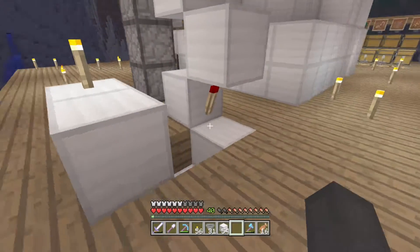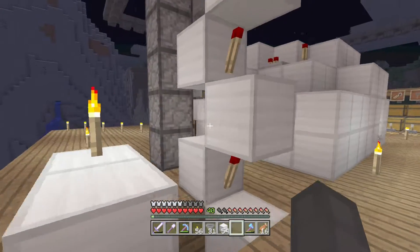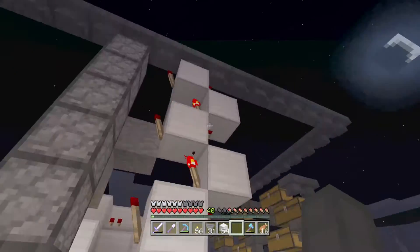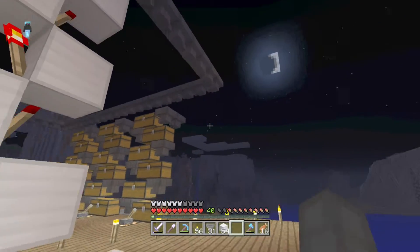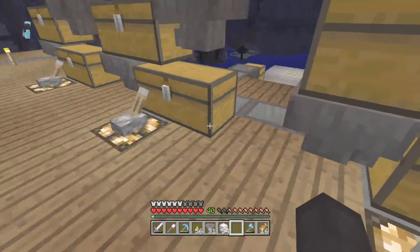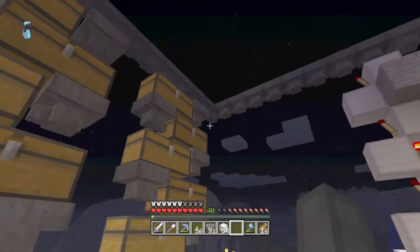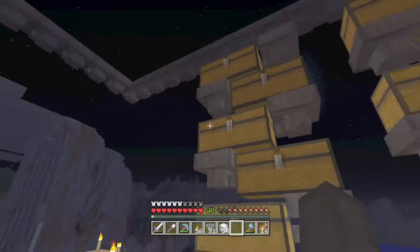This is the same system I had for my XP farm that we were just at, and it just sends the items right up. They'll go this way — I placed them so that they would line up into each other. They'll first go over here. This will be the fish, this will be the salmon, and this will be the pufferfish. It'll sort those out into these different bulk storage chests.